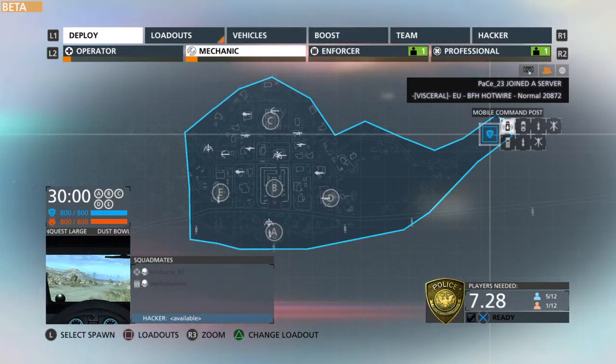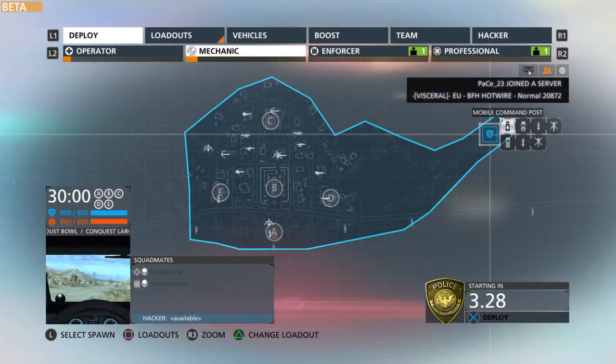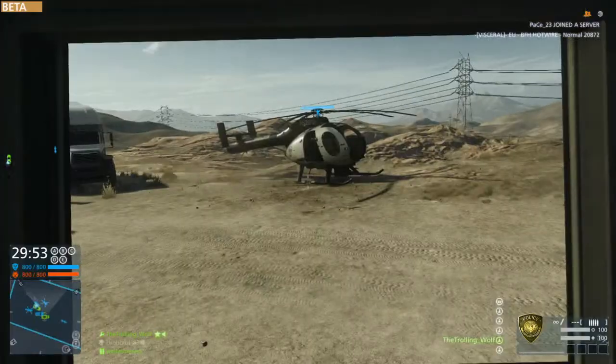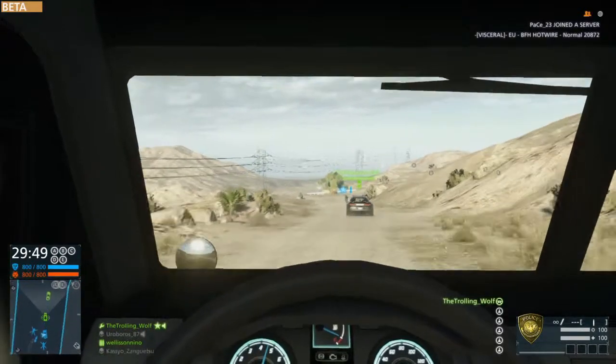Going to be straight in the mobile command post — as you can see, UMP45, which is an absolutely beautiful gun. It's so good, very recently got it but it's really good. For some reason when I'm spawning it puts me in the passenger seat, so it gives me a second and I have to switch over.